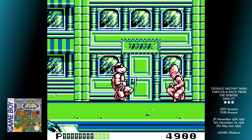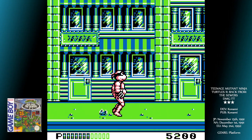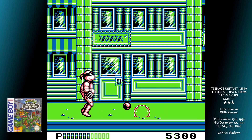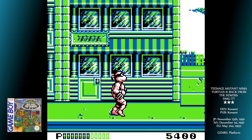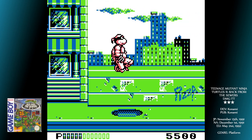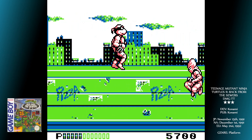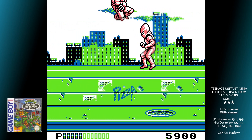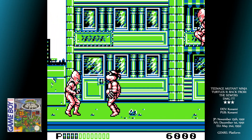They'll stand at one side of the screen, fire their gun for a bit, then jump over you and do the same from the other side. Little skill is needed — in fact, it's easy to overthink the boss fights, when really all you need to do is stand in the right place and mash the kick button. There's no point in flogging a dead turtle, so let's just end this review prematurely. The game looks and sounds amazing, but from a gameplay standpoint, it is without a doubt the single most beige platformer I've ever played.